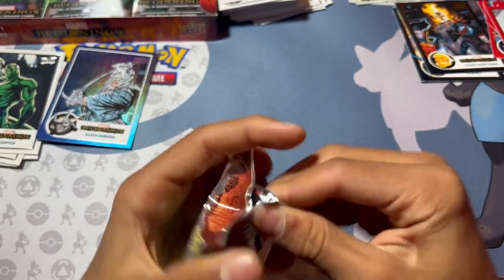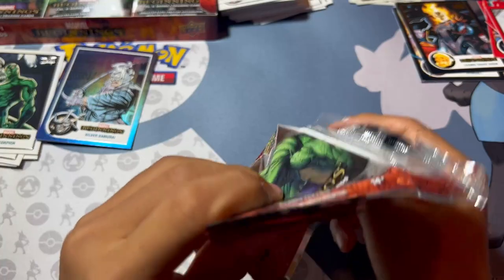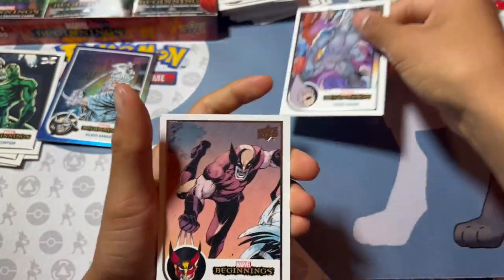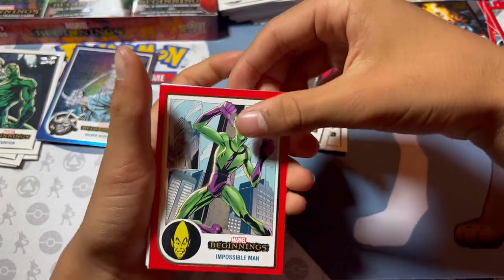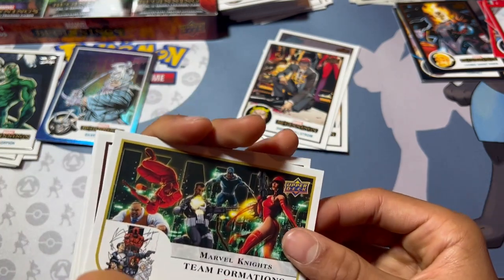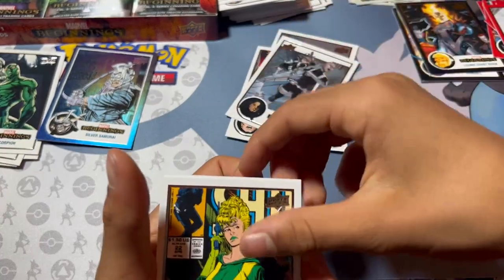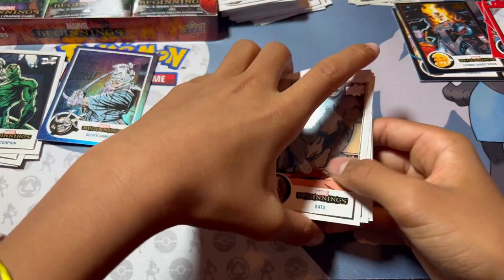Six more packs — we got this. Classic packs is 1 per box. Let's pull something crazy. I think this autograph is pretty cool — it's probably the craziest thing we're going to get. Tiger Shark. Wolverine, baby. Diamond Hellstrom. Impossible Man. Gore the God Butcher. Oh wow. Marvel Knights — Team Formations. That's cool. Slingshot. Sandra Romulus. Bats — is a dog. I thought Bats would be like Batman or something.